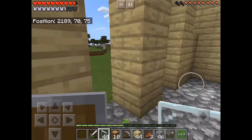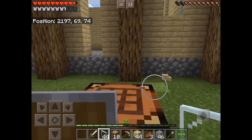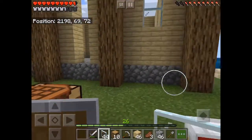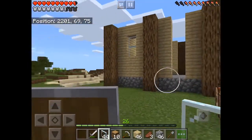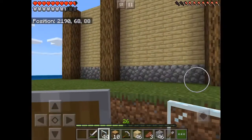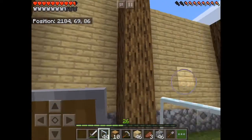Now let's take a look outside and see how things are coming along. We have a little bed. Not bad — looking good. Let's get a window up on this side, right in the middle.